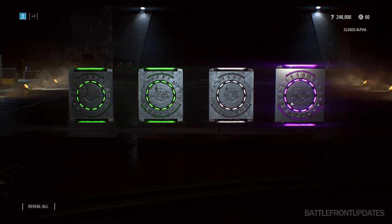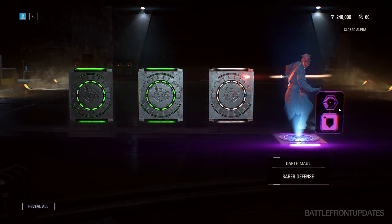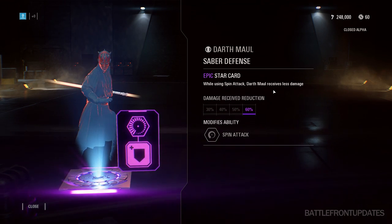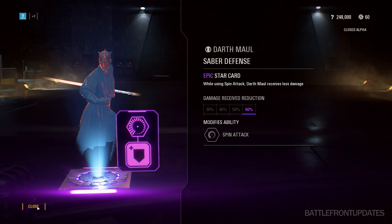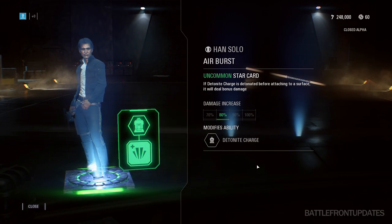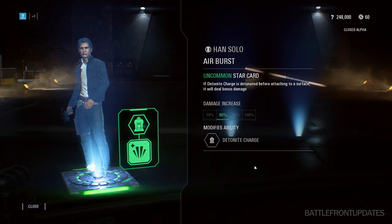I want to note that the ratings for how you get star cards in this build are kind of cranked up, so getting epic cards will not be as common as you see in this video. When you open up the crate you can also click on the star card and read more information. If you look on the right you can see how the effect of the star card differs depending on its rarity. I'll have a separate video showing gameplay examples of how a common card compares to an epic card.